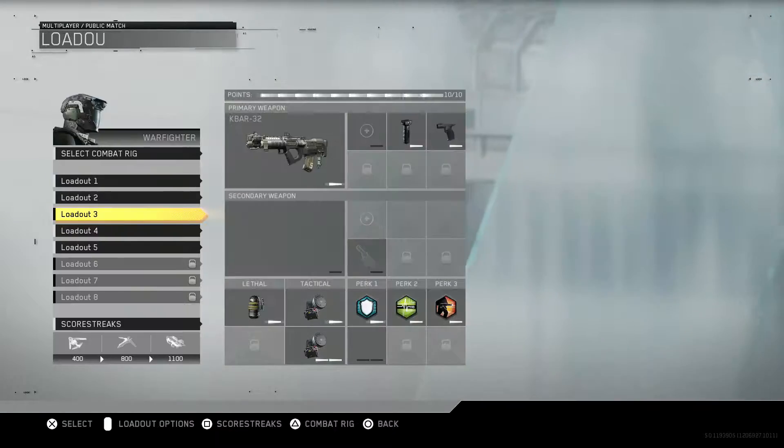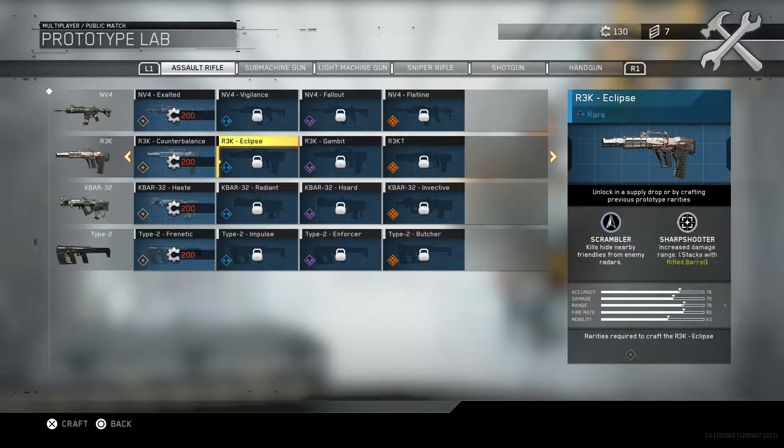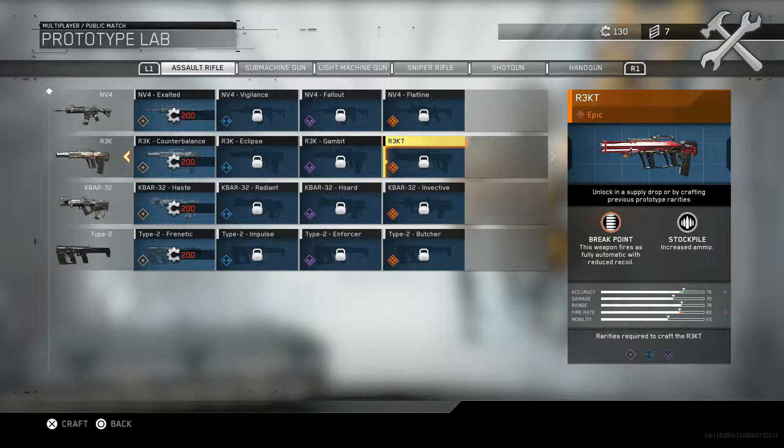The Rekt — let me find it for you guys — it's in the Quartermaster. All the way down here, you can see Breakpoint: this weapon fires fully automatic with reduced recoil. That is really good. Anyway, I'm going to save up for that, but sorry, I kind of went off on a tangent.